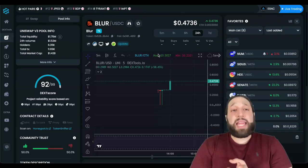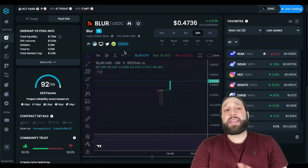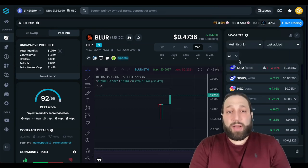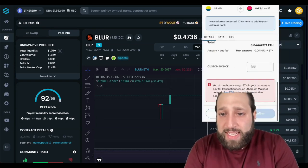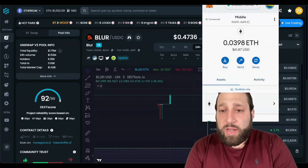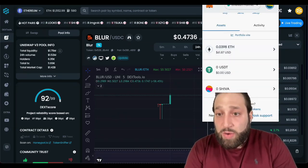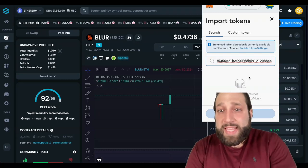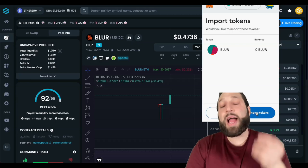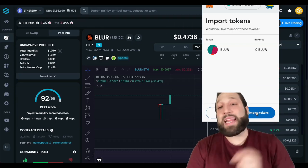I just wanted to show you guys how to claim and how to find the contract address. You can go into MetaMask — come right here — and we're going to import tokens. You paste the contract address in there under Custom Token, and then you can see Blur is right there. I currently have zero until I claim them.